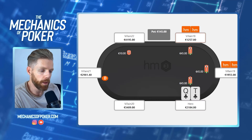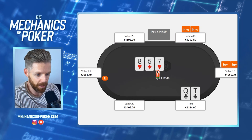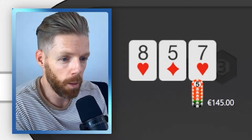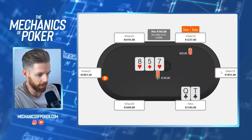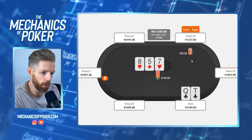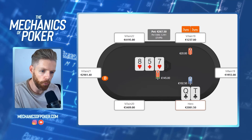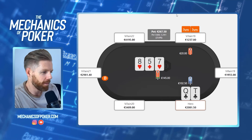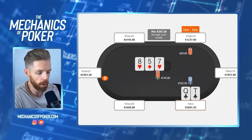The recreational indeed comes along, and we see a flop of eight-seven-five. The regular gets out of the way. The recreational leads out for one big blind. We only need to win the pot 11% of the time, so folding is out of the question. I decided to go for a raise. In general this bet seems on the weaker side, and raising will already generate a decent amount of fold equity.